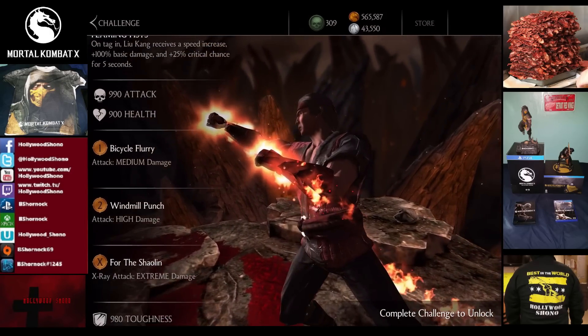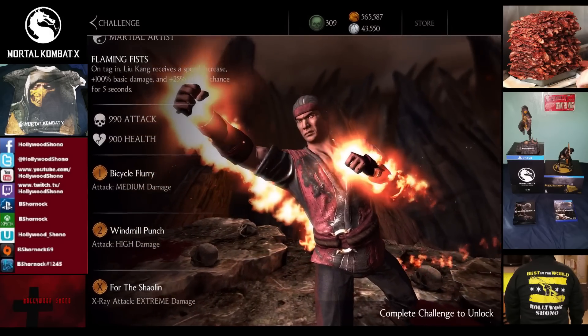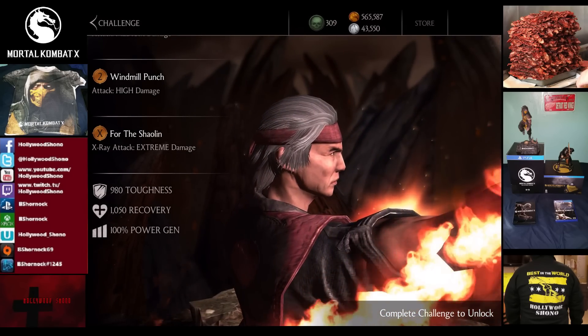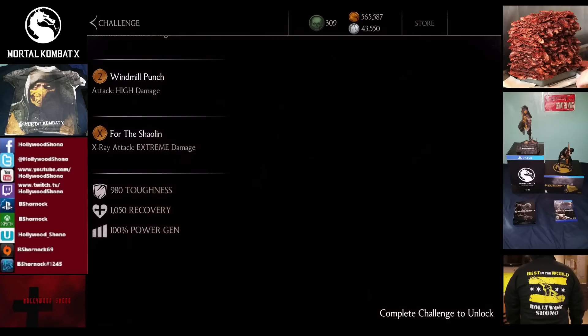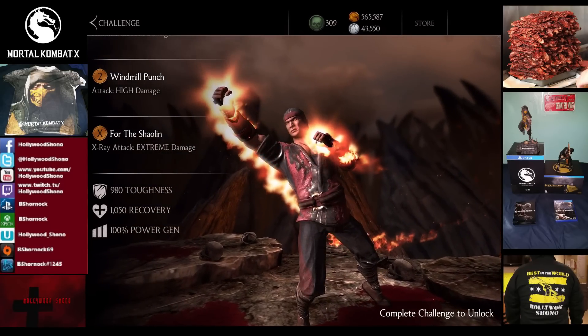His stats are 990 attack, 900 health — which is really strong — 980 toughness, and 1,050 recovery. Based on the lower two stats, he is a much better overall card than Raiden. We will be doing this challenge immediately and posting it hopefully tonight or tomorrow at the latest.